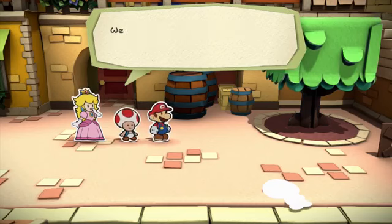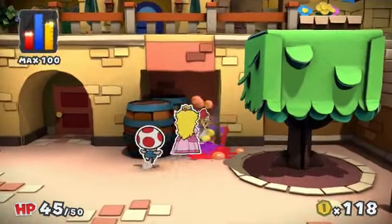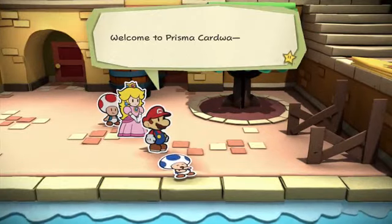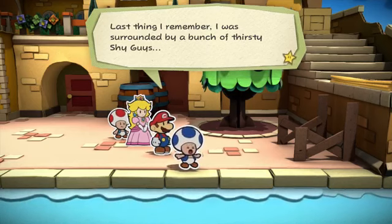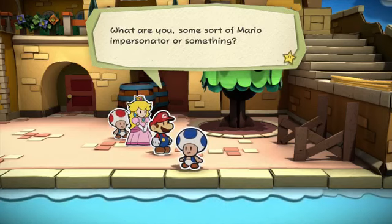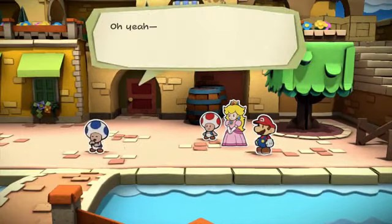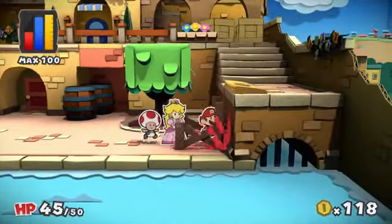Mario, there's another colorless figure over there - we can't just leave him like that. We should probably rescue him. He's colorful now - he's blue! Last thing I remember, I was surrounded by a bunch of thirsty shy guys. There's no way Mario would come all the way out to Prism Island - what are you, some sort of Mario impersonator? How much do you make for a gig like this? Stop by my shop in the Blue District sometime and pick up some battle cards.